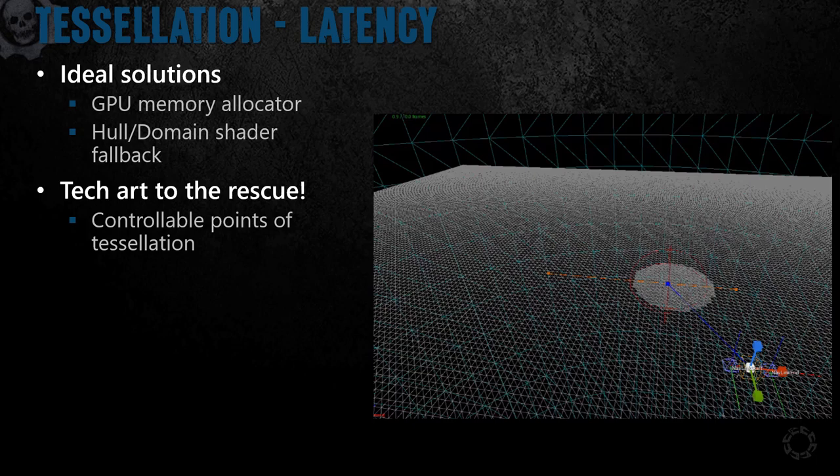However, by the time we were hitting this, there just weren't enough cycles to pursue either of those options. And because it was scoped to a select few cinematics, we landed on a much less exciting solution: the ability to add controllable spheres of tessellation that our tech artists could place several frames in advance of a camera cut. Yeah, it's gross, but we're not always this abusive to our tech artists.